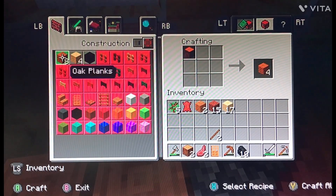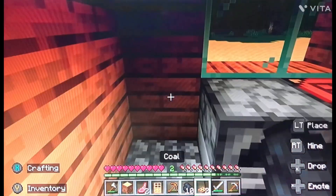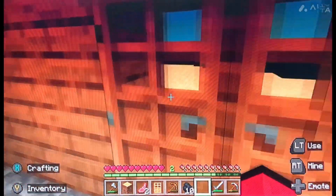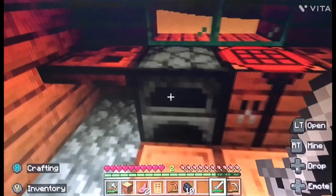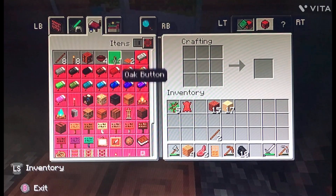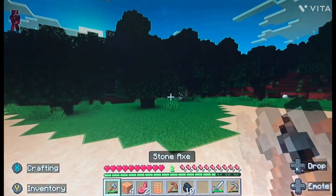Can I make some slabs? I think I'll add trapdoors there. Everything's taking shape. I'll add a chest in the middle next to the bed. What do you need for a chest? Let me get some more wood, and then I think we'll be good for the episode.